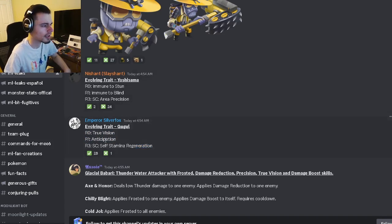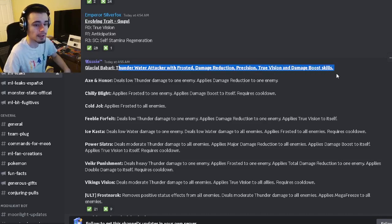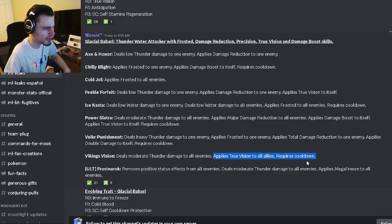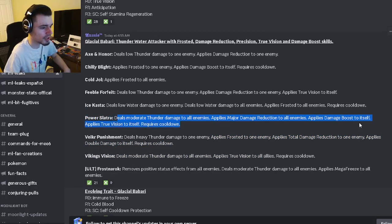The second evolving trait set is definitely better — the first one is just kind of bad. Then we have Glacial Babari, which is going to be a thunder water attacker with frosted, damage reduction, precision, true vision, and damage boost skills. It has true vision to allies with moderate thunder damage to all enemies, frosted to one enemy with total damage reduction to one enemy, and double damage applied to itself. It also has an AOE with major damage reduction and damage boost to itself with true vision — that is a very good move.